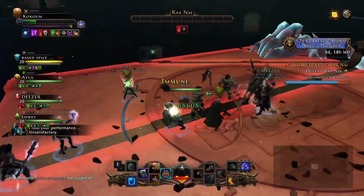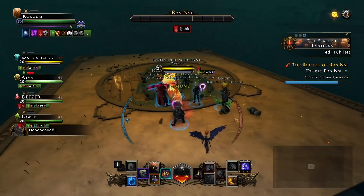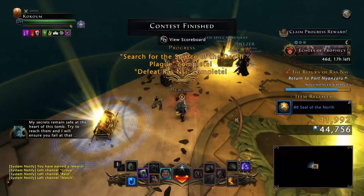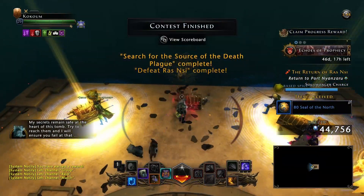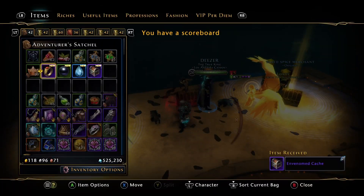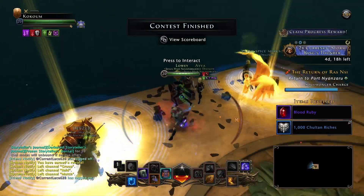These three should be easy enough to complete with your random queues or pickup groups since they aren't difficult content. I don't remember exactly if these drop the item every single time, but just persevere for a few attempts if they don't drop straight away. I hope I haven't forgotten about any of these reagents and if I have I apologize, but my brain just isn't big enough to store all these Neverwinter memories.